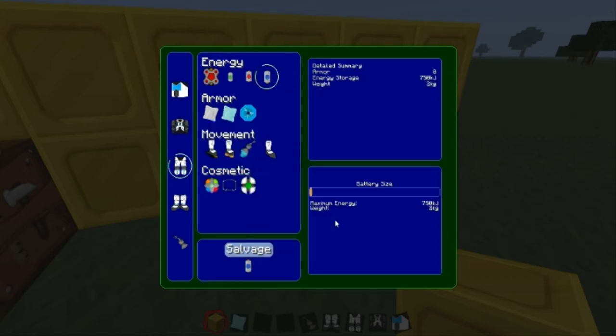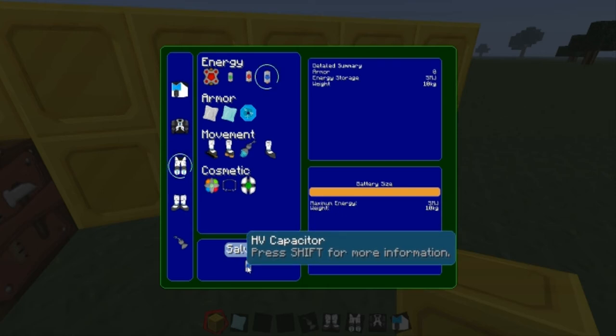For the pants, you definitely want an elite battery — you pretty much want an elite battery for all of these if you can. It is very hard to get an elite battery; you need lots and lots of ender pearls.